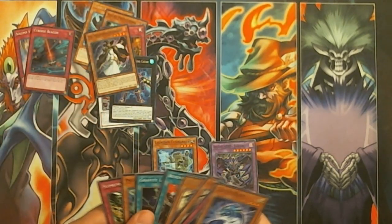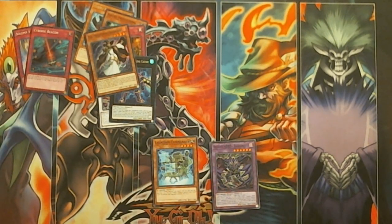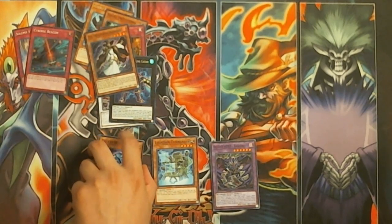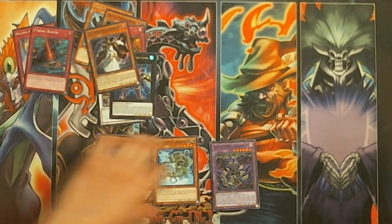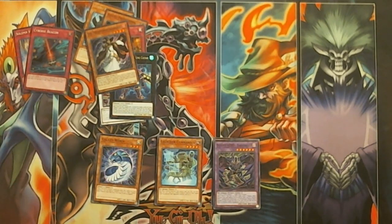I want to do like a Chaos build — you can use Black Luster Soldier, Beginning of the End, and Chaos Sorcerer. Because Twilight Sworns remove from play while regular Lightsworns just mill cards, so it could work well together.